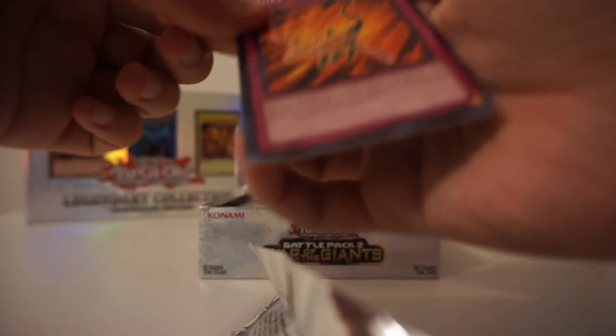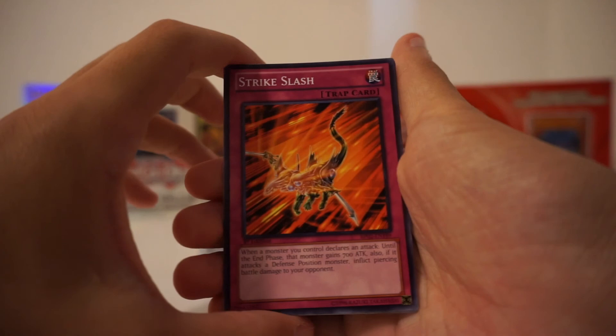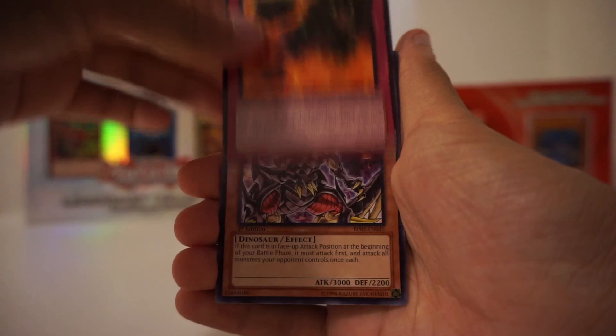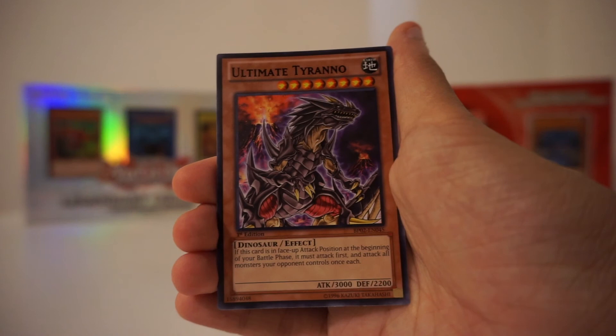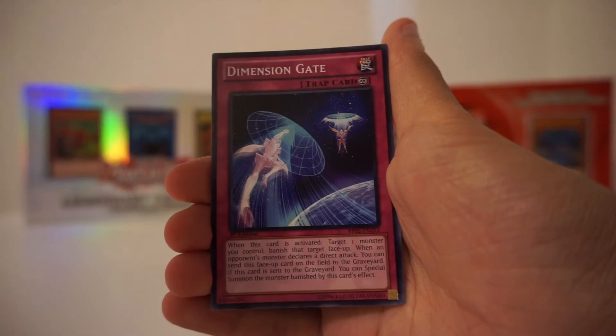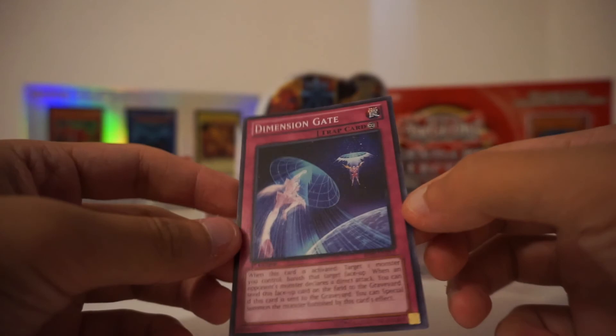For a second I literally thought it was a Magic card — am I opening Magic the Gathering cards? I feel like you're going to be getting something lucky here. Let's see what kind of cards we're going to be getting. Is this the Mosaic Rare? No — Skill Successor. They all say first edition, really really cool. Ultimate Tyranno — dinosaur. Wait, was that the card that you wanted? It's one of some I wanted too. Zah literally just took that from me and put it to the side.